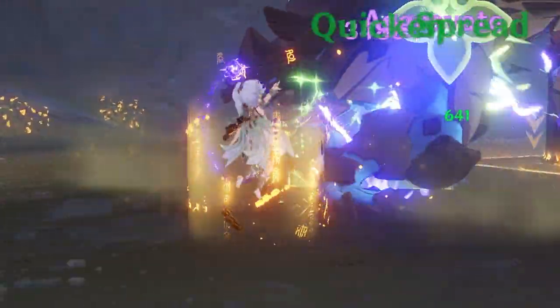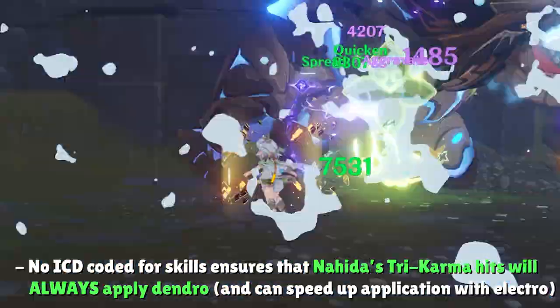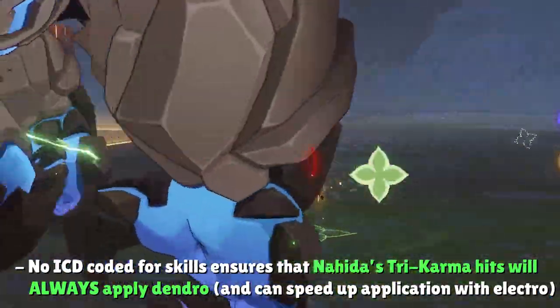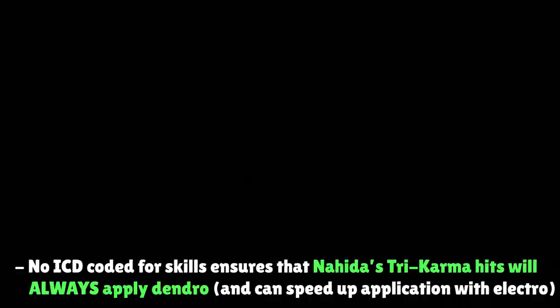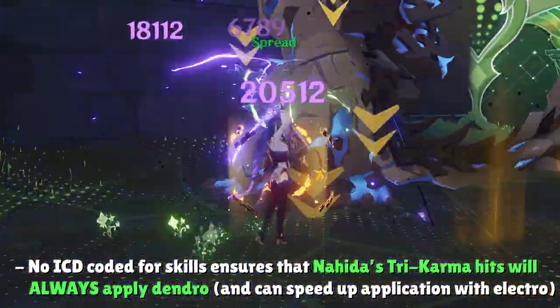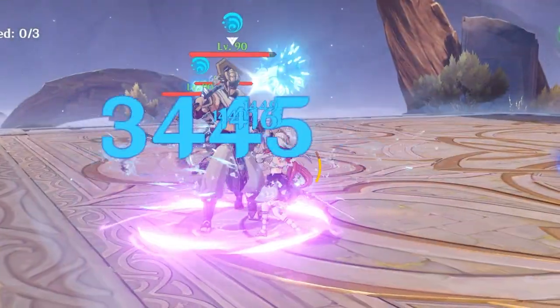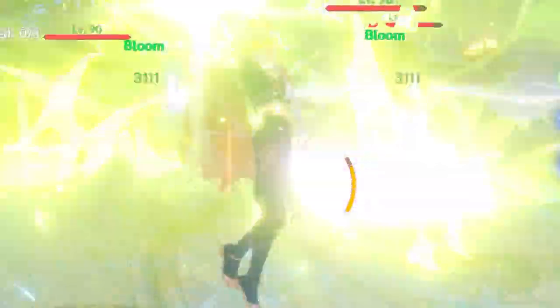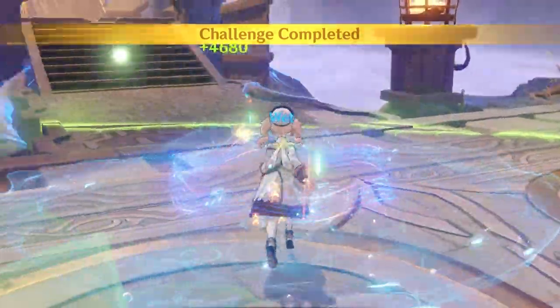The more important benefit of having no ICD on her elemental skill is that no matter what, Nahida will apply Dendro onto the enemy with every tick of Tri-Karma Purification. If a 2.5-second ICD were coded in, it could have completely ruined her Dendro application in Electro teams where the interval drops below 2.5 seconds. Nahida's off-field Dendro application is similar to what we had before, but with a lot more uptime and leeway — her skill marks for up to 25 seconds, accommodating virtually all team rotations.